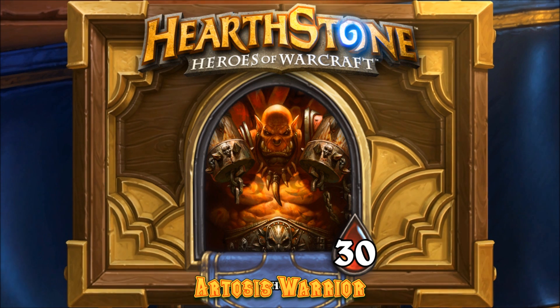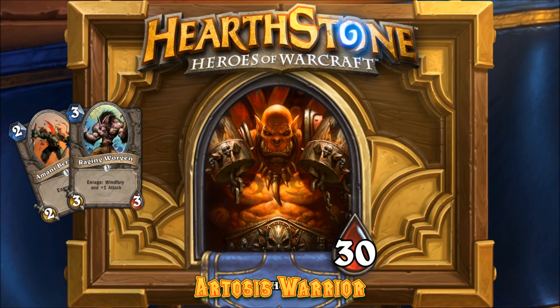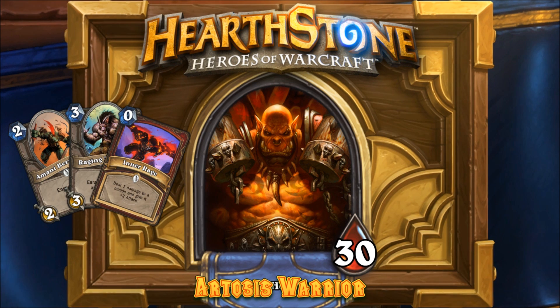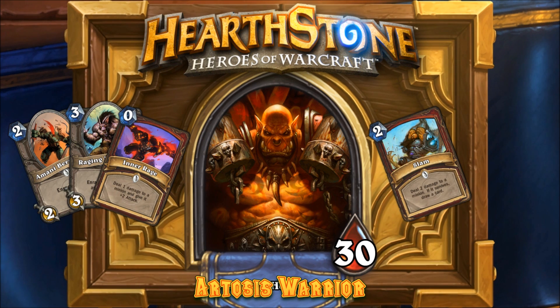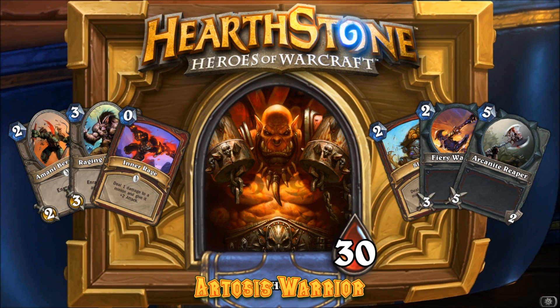It focuses on some very strong Enrage creatures and weapon play. Some of the Enrage creatures include Amani Berserker and Raging Worgen. There are Enrage triggers in Inner Rage and Slam, and then some strong weapons for the early and mid game, such as Fiery War Axe and Arcanite Reaper. Now with the premise out of the way, let's take a look at the deck in action.